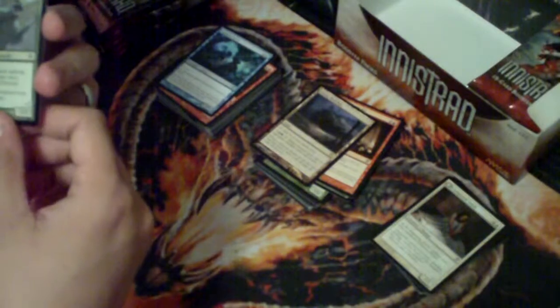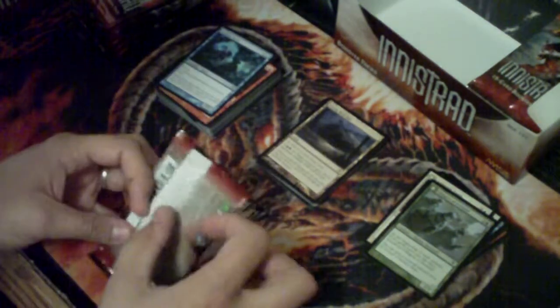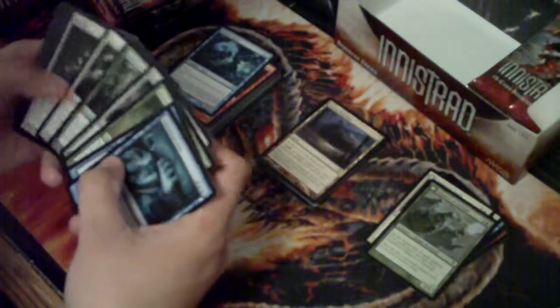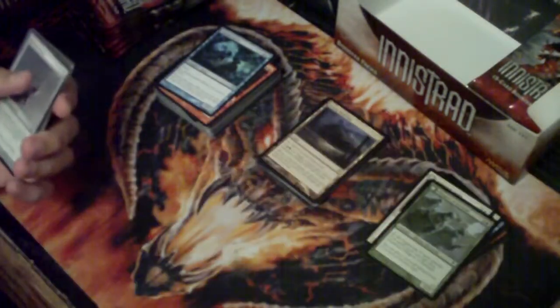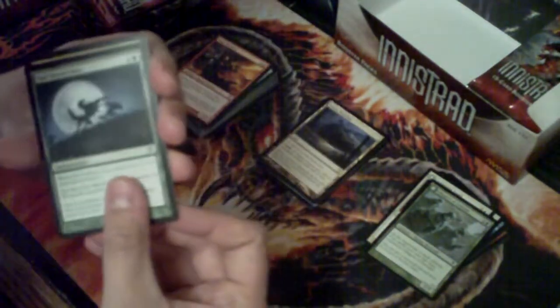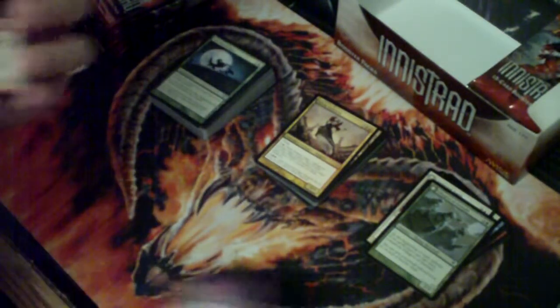Another Villagers of Istwild. Hopefully I can get through this row of boosters before the wife gets home. Alright - another Mask of Avacyn, a Rage Thrower - sweet, awesome picture, cool name. Full Moon's Rise. And the rare is Olivia Voldaren - sick, awesome card. I want to make an EDH deck with her as general, I got some ideas. And a Tormented Pariah - sweet.